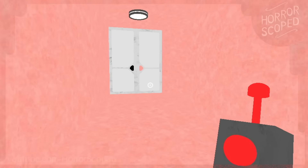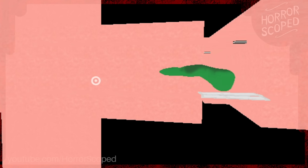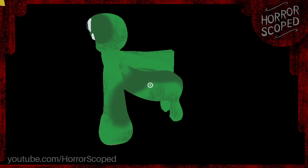Going back inside the building we have another punch from Josh that comes from another door. From a side view we can see Josh's arm clip through the wall. Right after this Josh is warped way below the level, and you can see his shoulder has certainly seen better days — it's definitely dislocated.